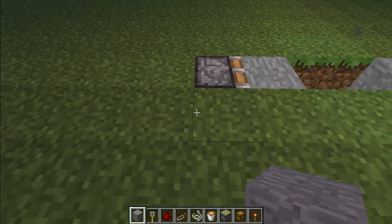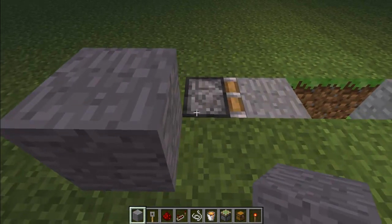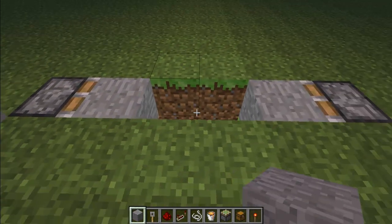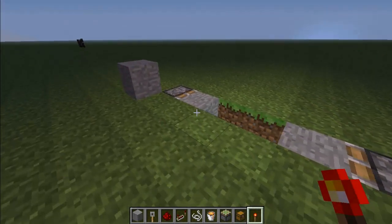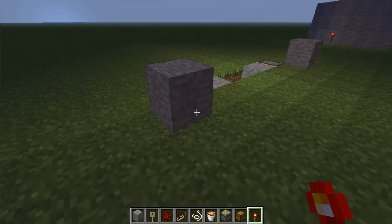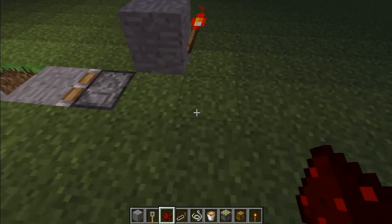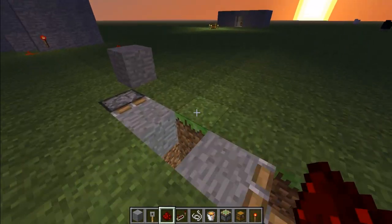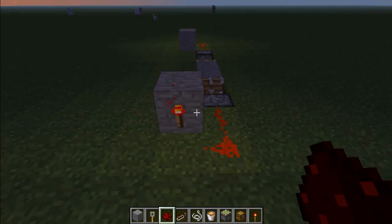Now that's done, you're going to place your block diagonally behind the piston that you're using on both sides, and on the back of that you're going to place a redstone torch on both sides. From there you're going to trail the redstone into the back of the piston like this, and that will cause it to react on both sides.